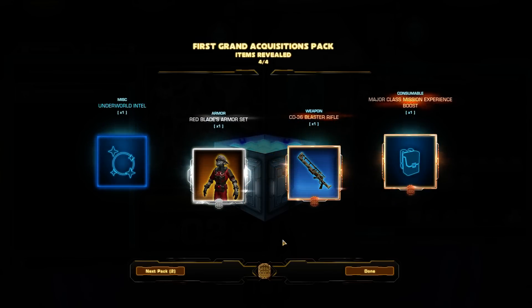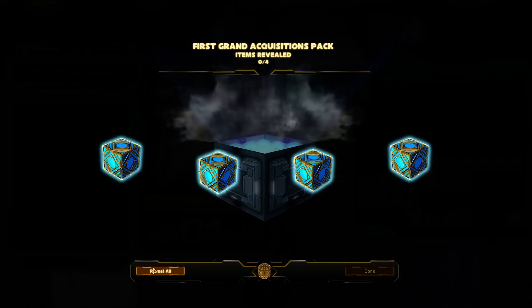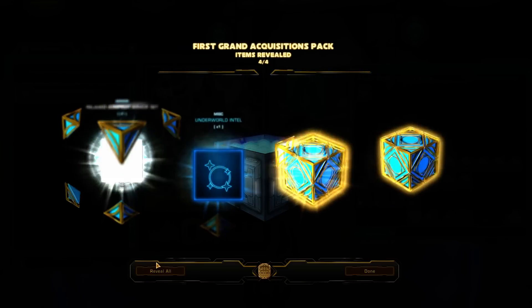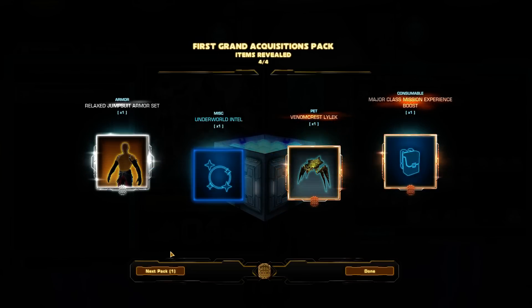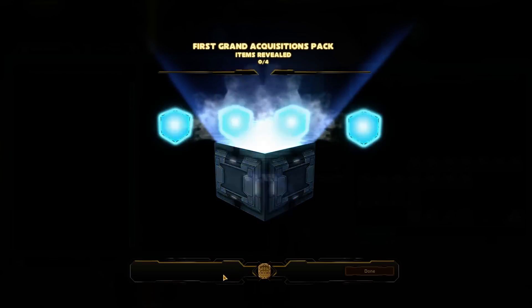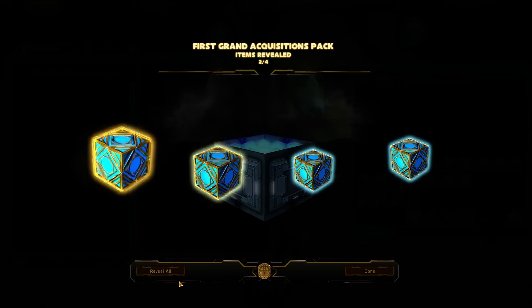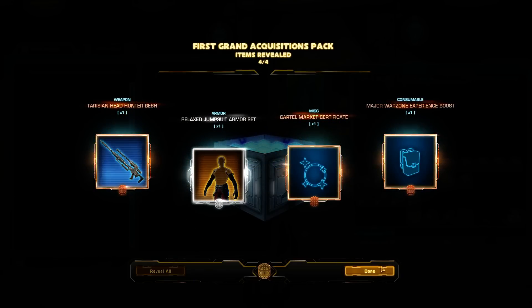Not having a lot of luck — we're almost done here. Red Blades armor set — kind of cool, kind of okay rifle. Relaxed Jumpsuit — that's another really nice set. That one is similar to the brown one, except red and black. And another Relaxed Jumpsuit.